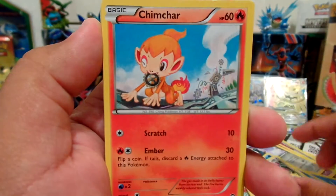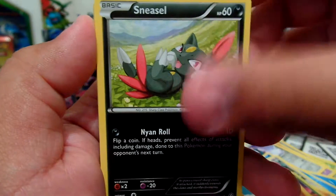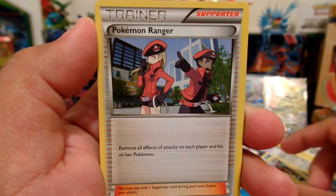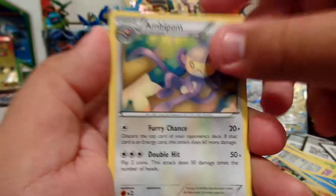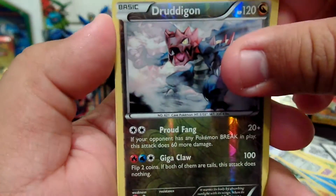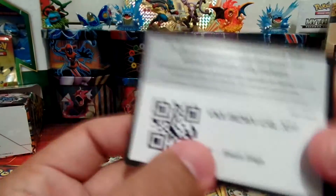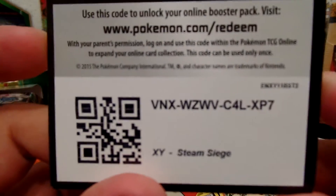Here's the Meowth, Chimchar, Nosepass, Litleo, Sneasel, Pumpkaboo, Pokemon Ranger, Ambipom, Reverse Holo Chinchou, and our Rare is a regular Rare Primeape. I'm not sure if I showed you this last code card, but here — real quick, showing again.